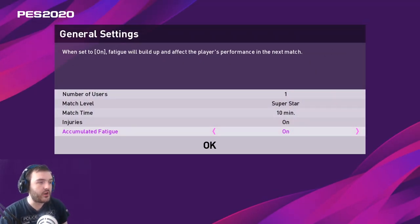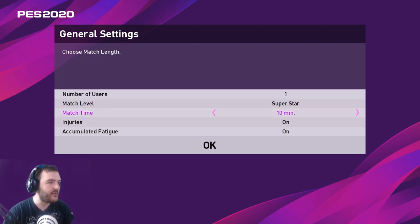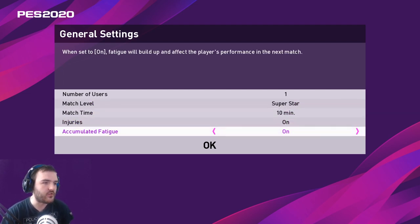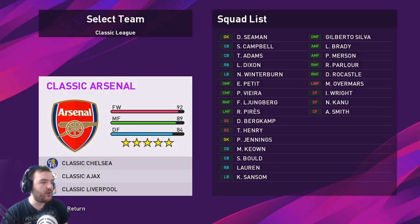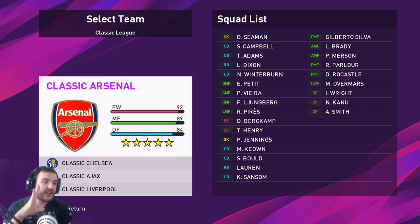Let's go in and set accumulated fatigue — everything else we're going to leave as is. Superstar difficulty, so we've got the biggest possible challenge, 10-minute match time, injuries of course, and accumulated fatigue. I'm going to skip through all of the teams — feel free to pause so you can see what teams have got what players.